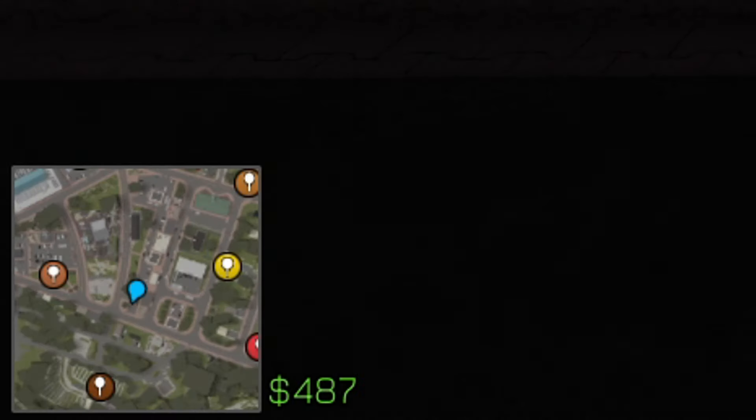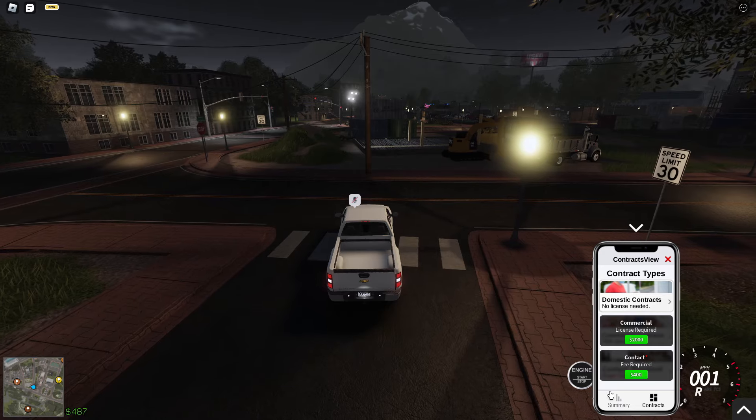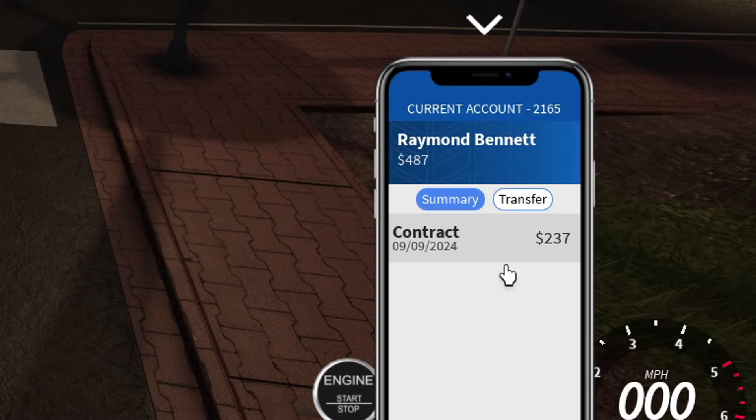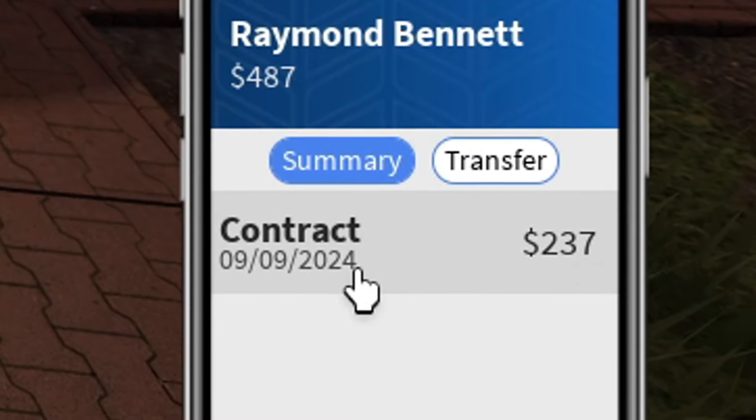Once you've finished the contract, your funds should appear in your account in just a few minutes. You can check your bank balance — going back, you can see the current account. We made 237 dollars from the contract.